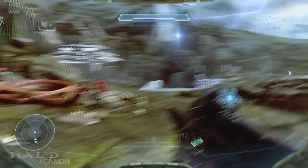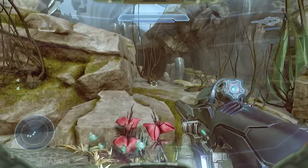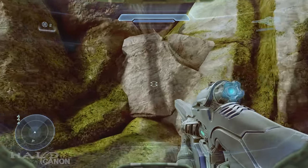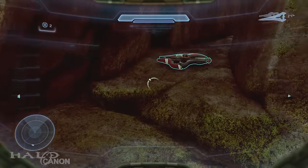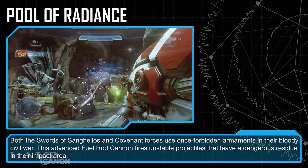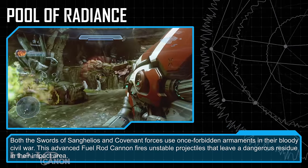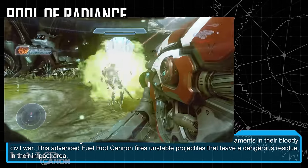After that, we have Pool of Radiance. This weapon is right after the second elevator, right before the second cutscene of the level. Come over to the right side, climb up as high as you can, and you'll find the Pool of Radiance. Both the Swords of Sanghelios and Covenant forces use once-forbidden armaments in their bloody civil war. This advanced fuel rod cannon fires unstable projectiles that leave a dangerous residue in their impact area.